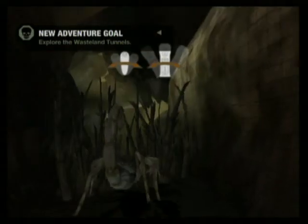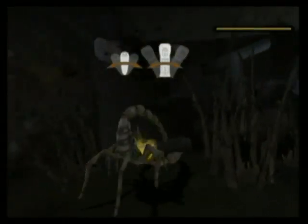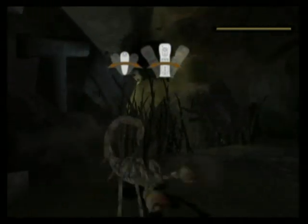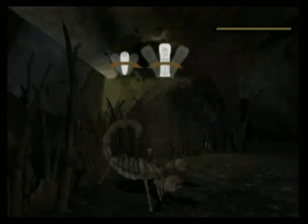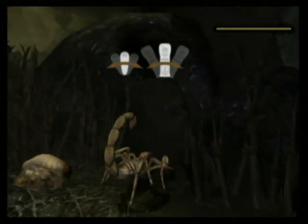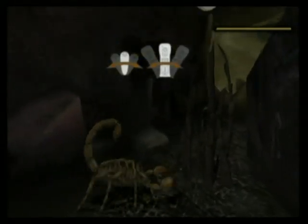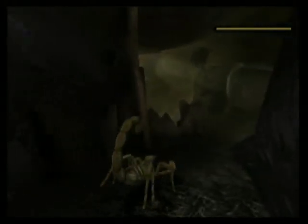Explore the wasteland tunnels. Does that mean more bland tunnels with nothing in them? I sure as hell hope not. At least there's plenty of grass to cut here. I guess the critters that live here haven't really been keeping up their yard. So now this scorpion comes along and cuts their grass for them — and what do they do to thank him? They try to kill him. How rude and uncivilized. Eating those grubs gave me my health back. And again, more digging — they have not forgotten about the digging ability either.